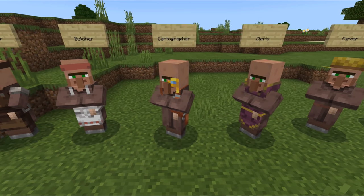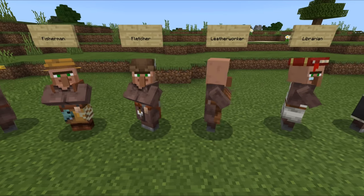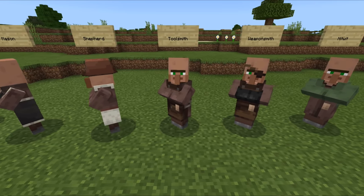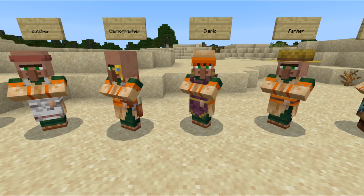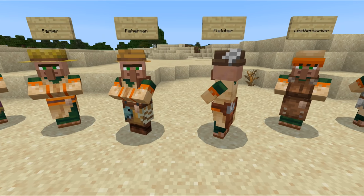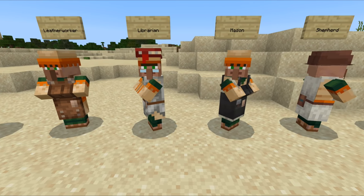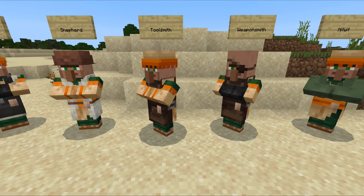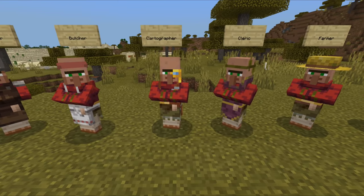Together with the new villages, we also have new villagers. Villagers now get clothing as a combination of their profession and their biome. This makes villagers look distinct in plains, desert, savannah, taiga and snowy biomes, but there are also villager styles for swamps and jungles. They also have a little pouch in their belt which indicates their level. As opposed to Minecraft Java edition, this displays only three versions: one for minimum level, one for maximum level, and one for in between.